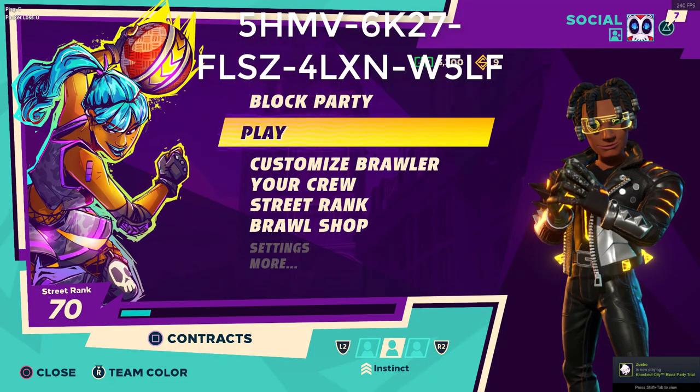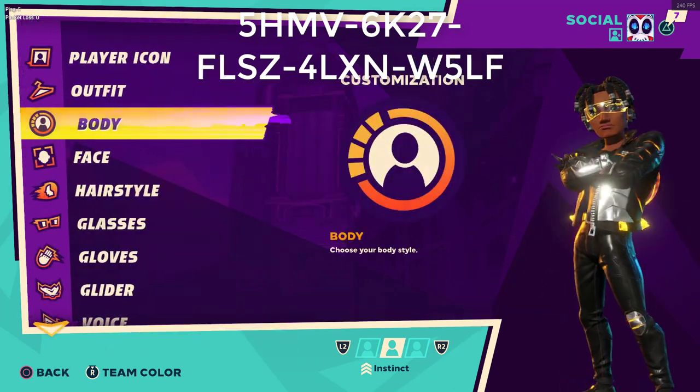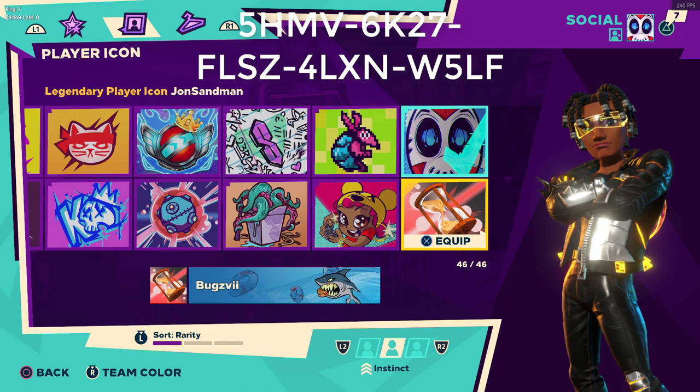Now these are the three items you'll be getting: there's a player icon, a banner, and a logo. So you go to your customization brawler and go to player icon.